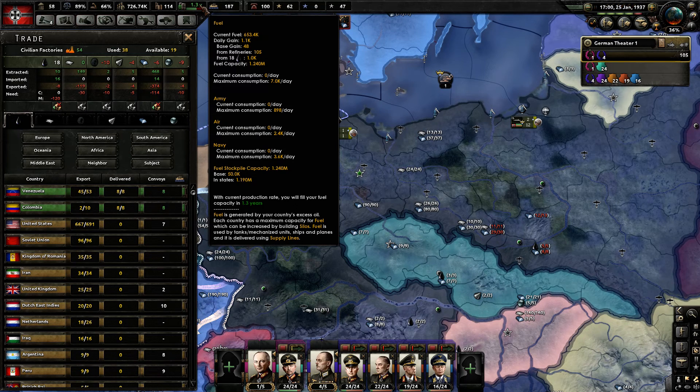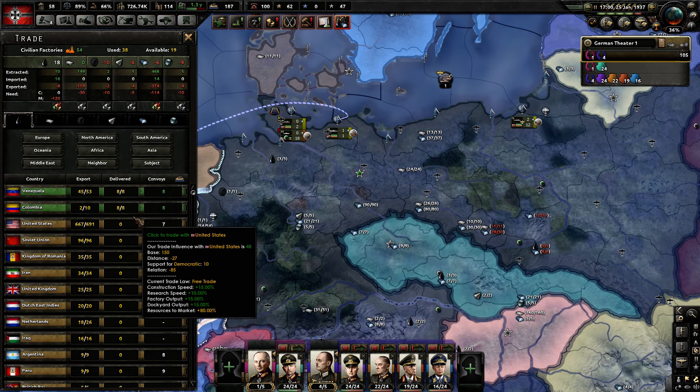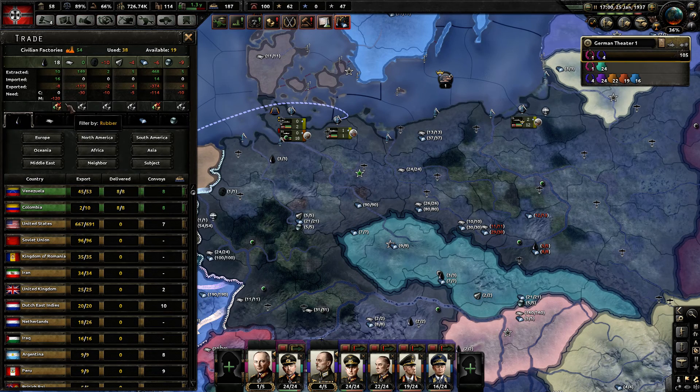So that should equal 18 right there, so 1.0k — yeah, that is even. It would be 26, except I'm exporting 8, so that makes sense.